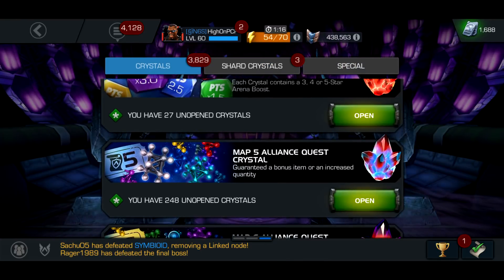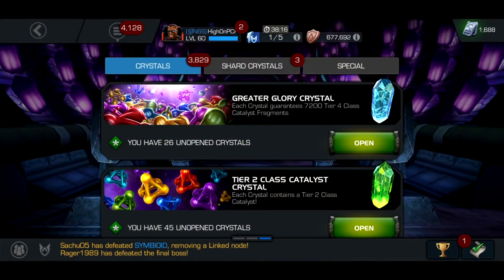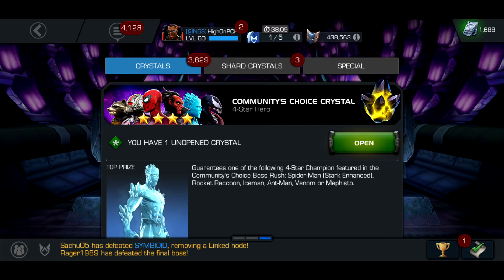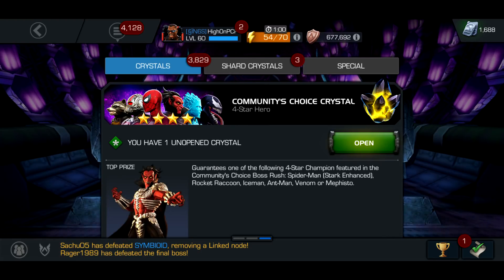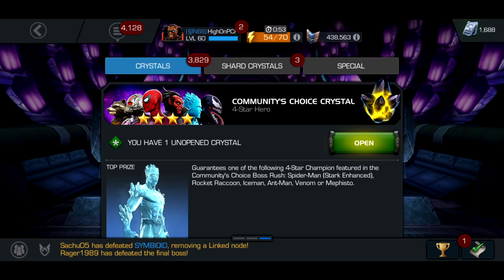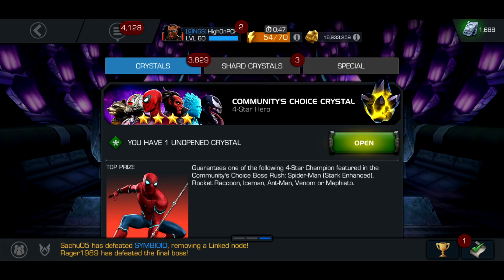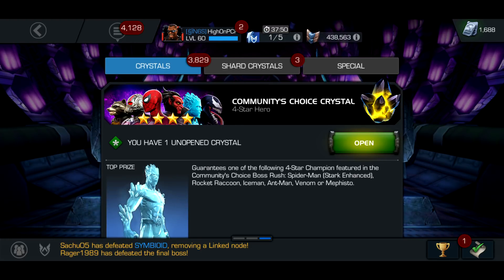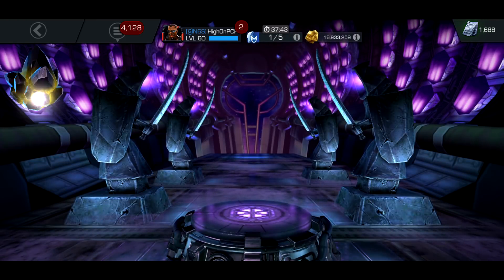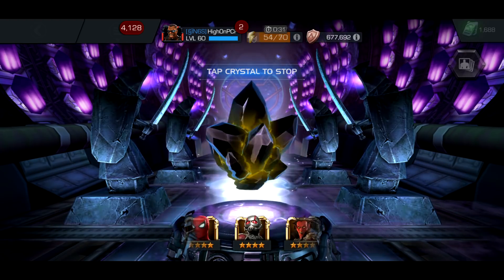We're gonna go to the main one now. As you saw in my boss rush video and from this banner, in this crystal you can get Rocket Raccoon, Ant-Man, and Venom — no thank you. But the next three: Stark Spidey would dupe my four star, Mephisto I don't have, and same goes for Ice Man — still don't have a four star Ice Man. So yeah, the second set of three, yes please.